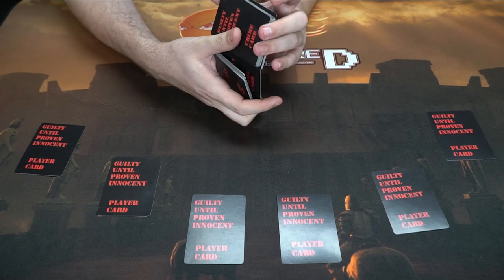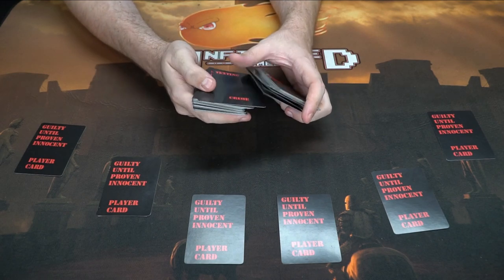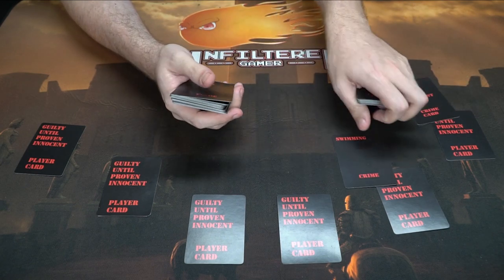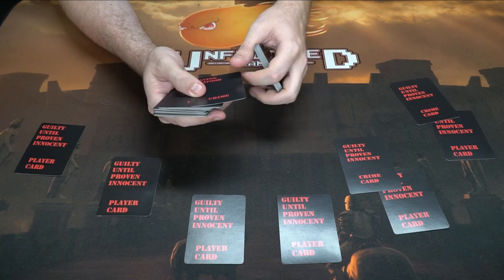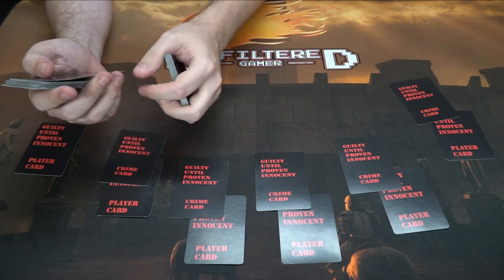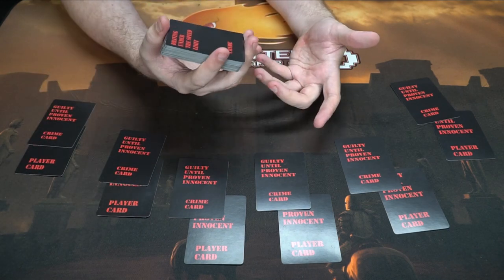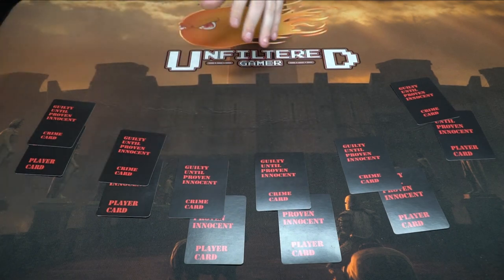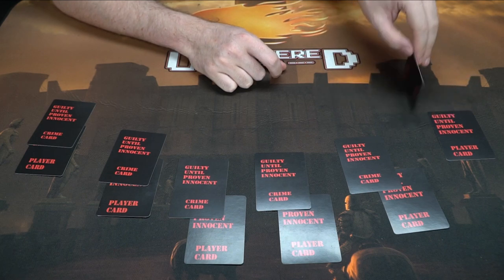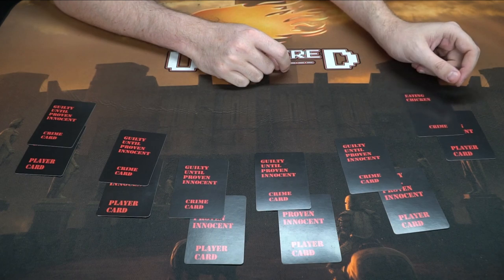Each player goes around and selects one crime card — one they could commit in the future. So maybe one player picks eating chicken, another goes swimming, another eats seafood, and others pick walking on the grass, eating beef, or wearing indecent clothing. The remaining crime cards are removed from the game. Then everybody takes a photo of their card on their phone so they can't deny it later.